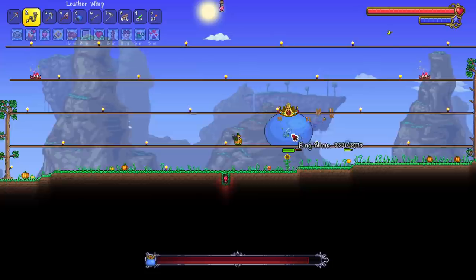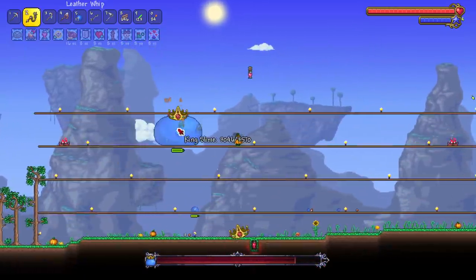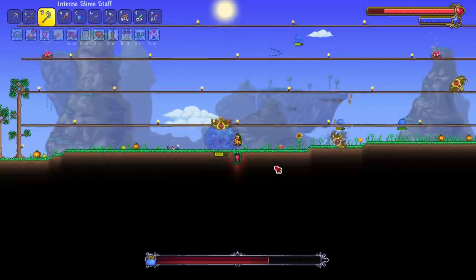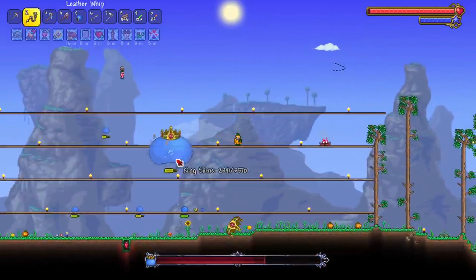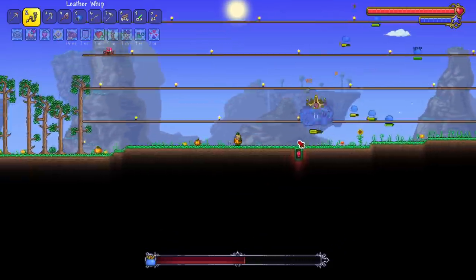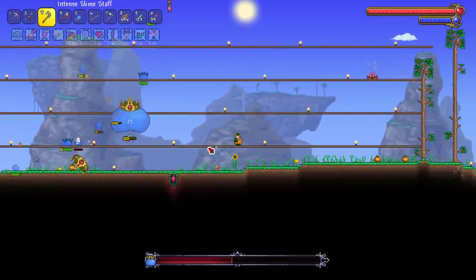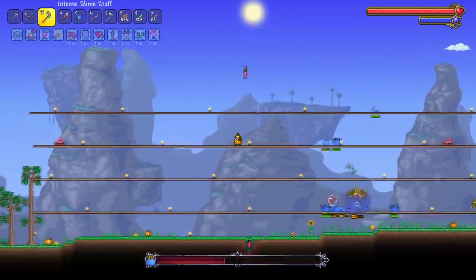Got a nice arena. I summon in a slime instead of the finch. Let's get to it — if I ever need to, I can take off running. I don't need to whip this whole fight. Yeah, it's the King Slime fight — we've seen this before. Just want to get it out of the way quickly. In episode two I want to get the flinx stuff, which is some exciting new pre-hardmode summoner content.